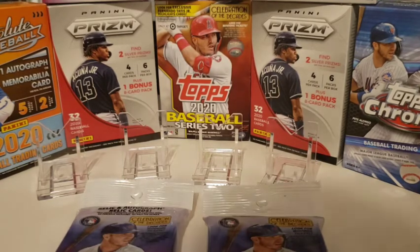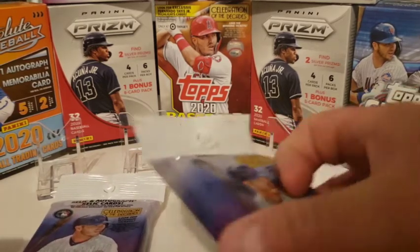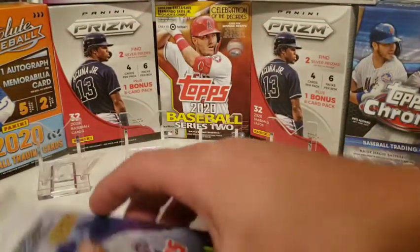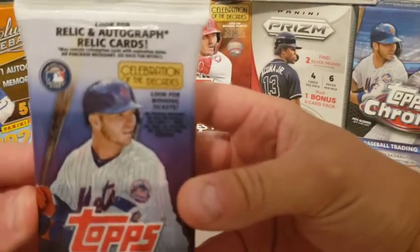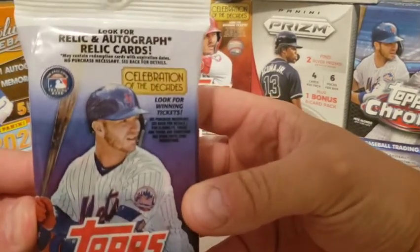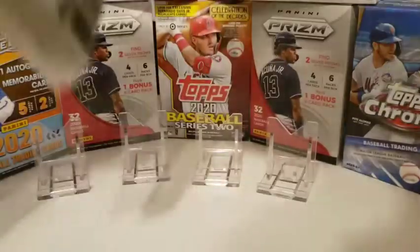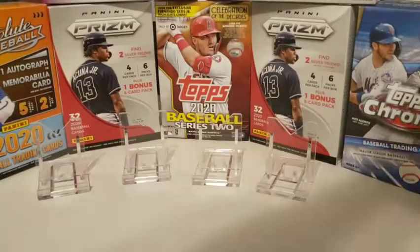So without further ado, we'll let the winner pick first. Mrs. Kyle's Cards, would you like the left stack or the right? I'm going to go with the right just because it hasn't let me down yet. Alright, there it is. So I'm going to go first and we'll see how it goes. It says look for relic and autograph relic cards — that'd be pretty awesome. I'm going to open this one off camera real quick. Again, we're looking for some of those top rookies.